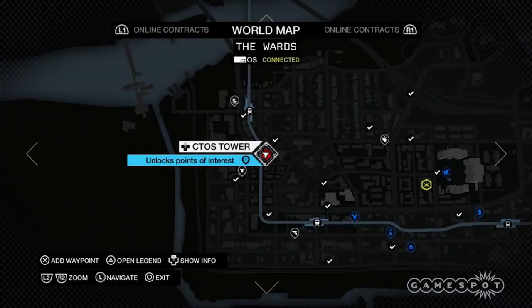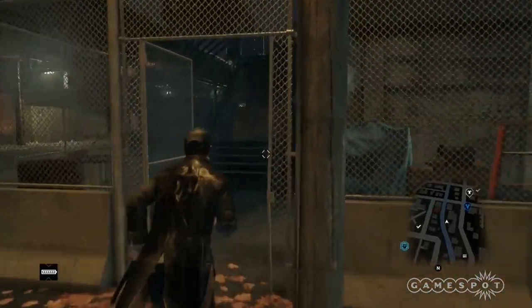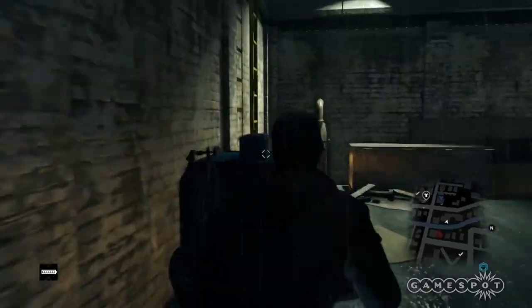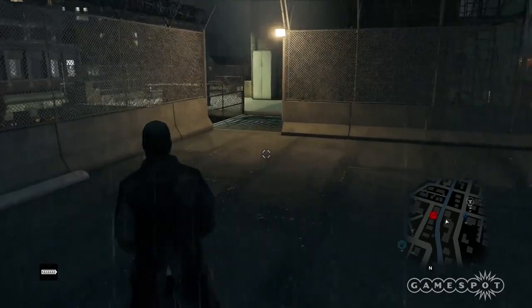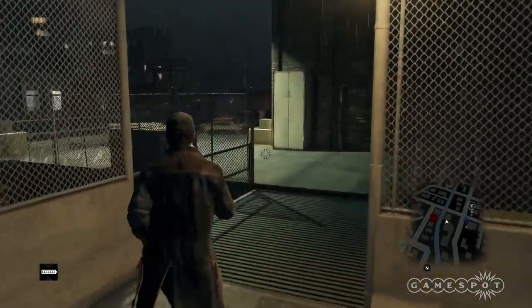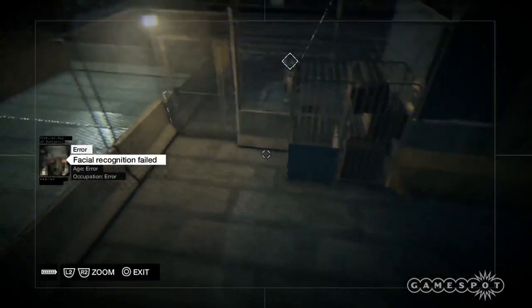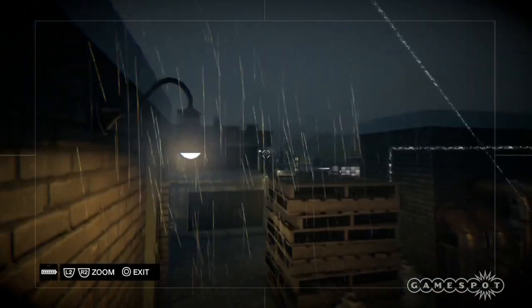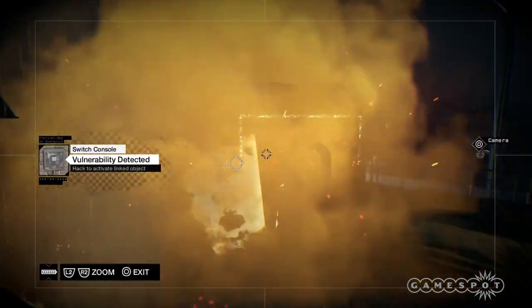The Ward's West. This is the CTOS tower closest to the L-train tracks, and yes, you'll need to cross the tracks in order to reach the tower. Starting at ground level, look for the stairs surrounded by a chain-link fence slightly northwest of the tower. Climb up the stairs and the nearby ladder to reach the tracks. Cross the tracks to reach the CTOS tower. Hack the camera and look left to access another camera, then look left and down to find a junction box. Hack the box to create an explosion that will destroy the nearby pallets — turns out the pallets obscured the unlock panel.